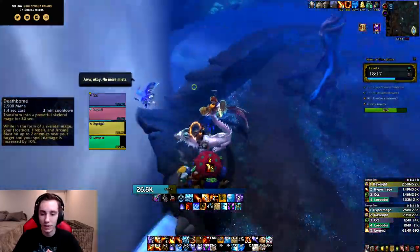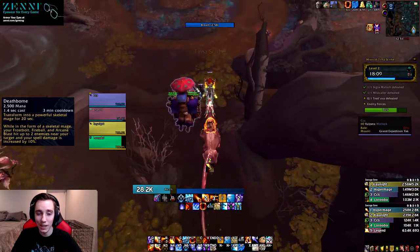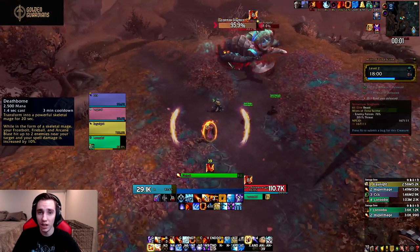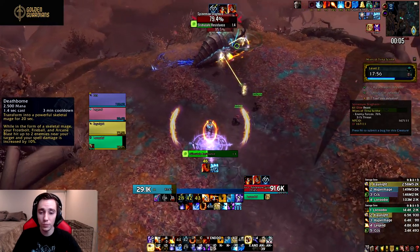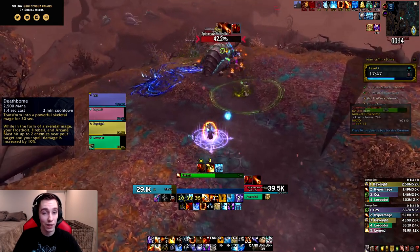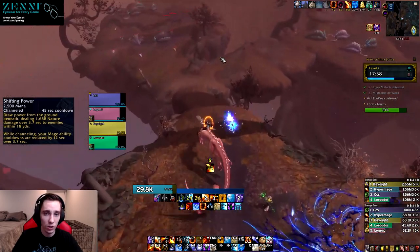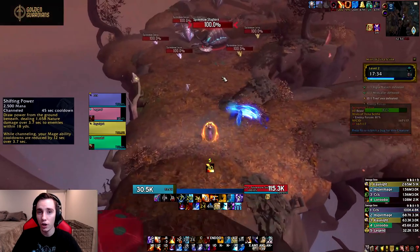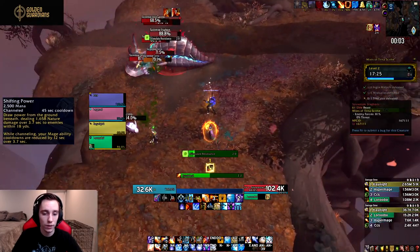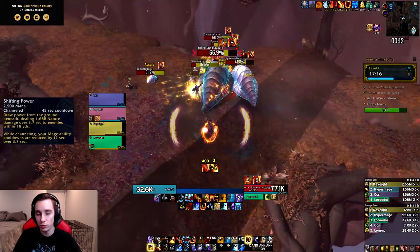For Necrolord we have Deathborn — a three-minute cooldown, so again it doesn't line up with Fire Mage cooldowns. With Kindling we might have about a 1.5-minute Combustion but that varies throughout the expansion depending on crit and haste, so it's not a reliable solid number. Deathborn could be quite strong paired with Combustion, but it doesn't line up with every single Combustion. For Night Fae we have Shifting Power, which could be decent because it gives a large amount of CDR on your Combustion. The big downside is that you have to be in melee and it loses a ton of value on single target since its damage is tuned for AoE.